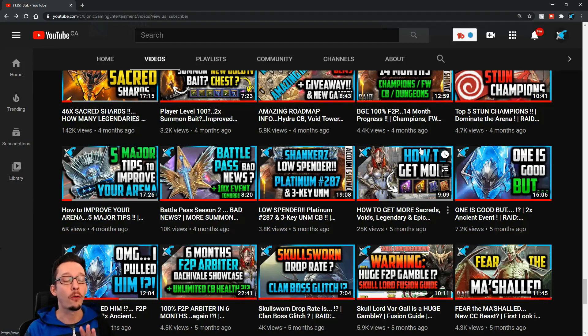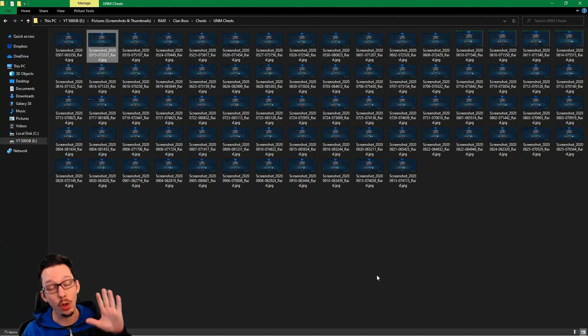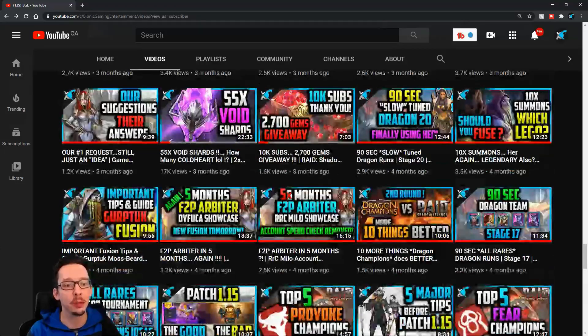What this was tracking is my clan boss top chest from Nightmare for four months. Since then I've transitioned to Ultra Nightmare and spent the last four months gathering screenshots of my top chest from Ultra Nightmare. I've put this into a table — we're not going to look at all the screenshots but we'll go through a couple.